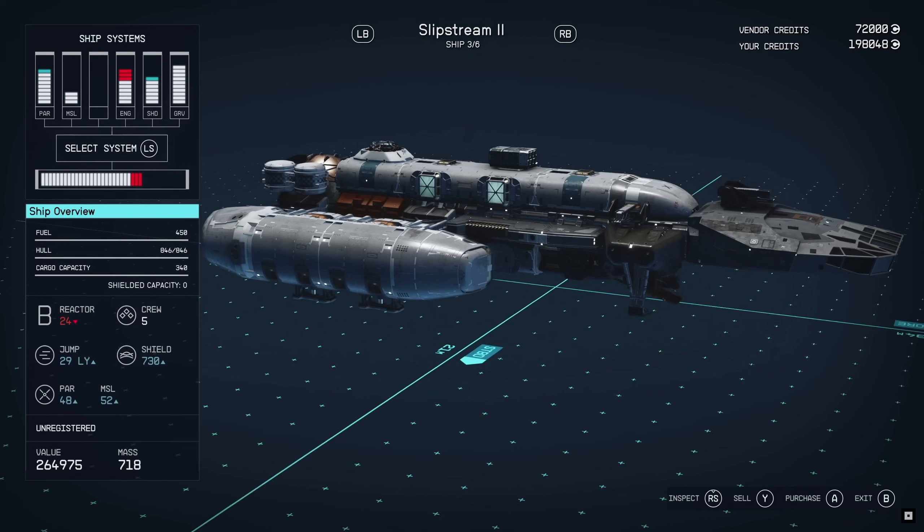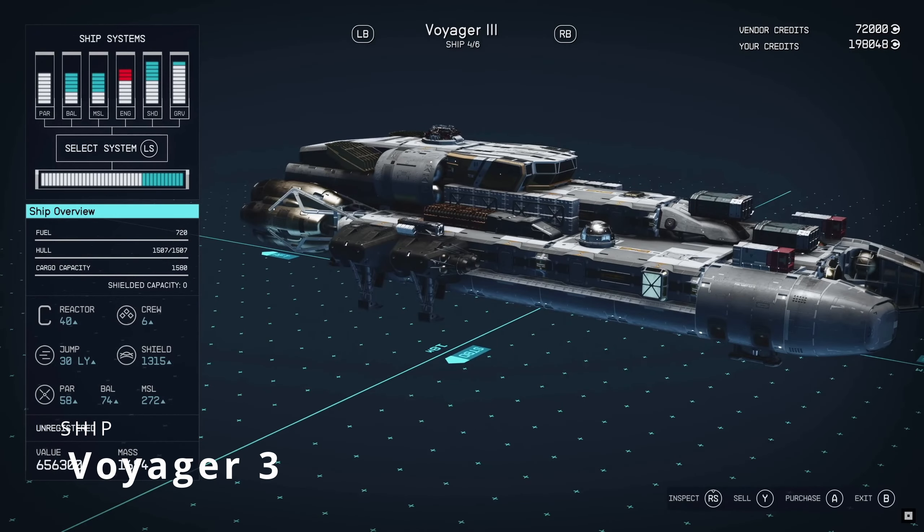Moving on to the next one — we can see here it's 34 meters long and 21 meters wide, has a B-24 reactor, so I guess the efficiency on this is down. The jump distance is 29 light years, has a shield of 730, crew of five, a fuel capacity of 450, hull is 1,846, and a cargo capacity of 340. Those tanks on the side could be some form of fuel storage and the top part something to do with science. This ship possibly thrives in its own little way. It has a mass of 718 — so it looks like a mid-range ship that isn't going to be that heavy.